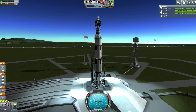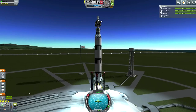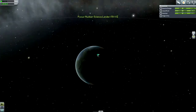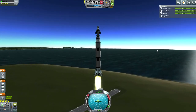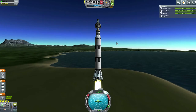Let's throttle up, SAS on. Just going up and coming back down again, and of course leaving the payload in orbit for future missions. The mass of this right now is around 256 tons.